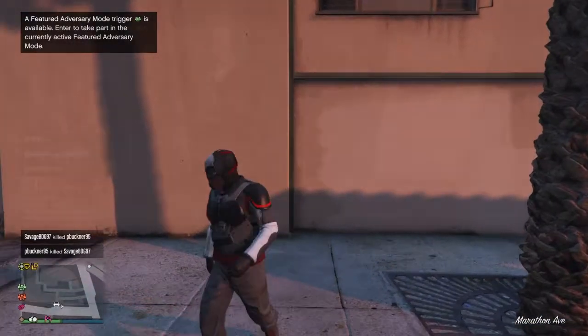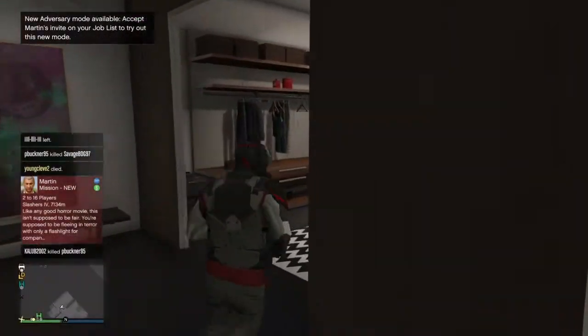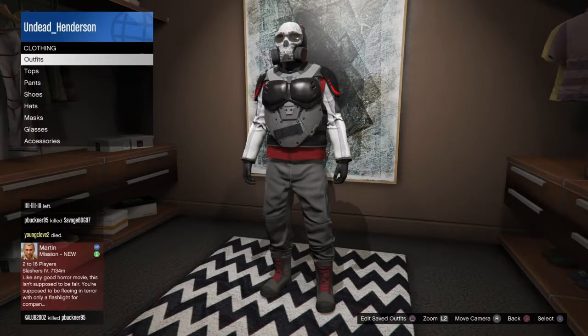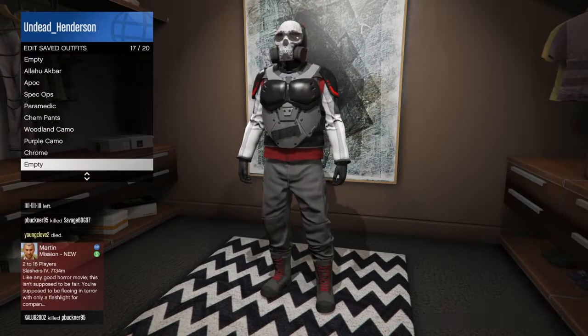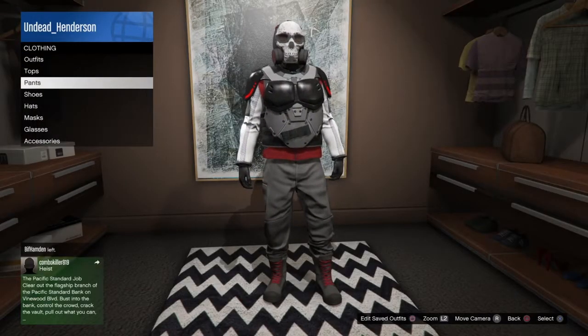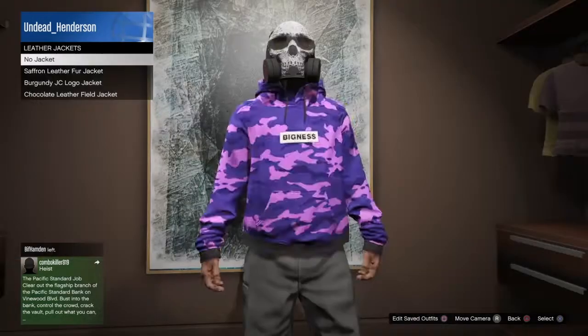From here you can go back into your apartment and save the outfit. Now you can go ahead and customize the outfit by changing any tops or shoes to your liking.